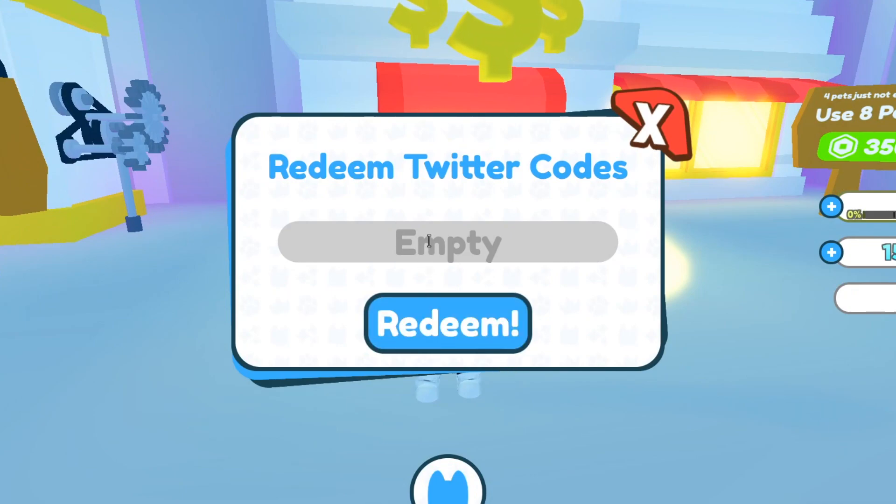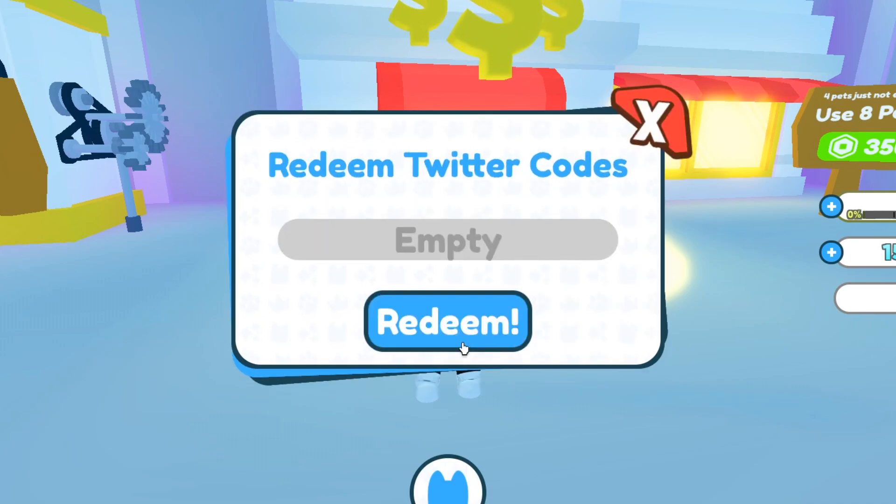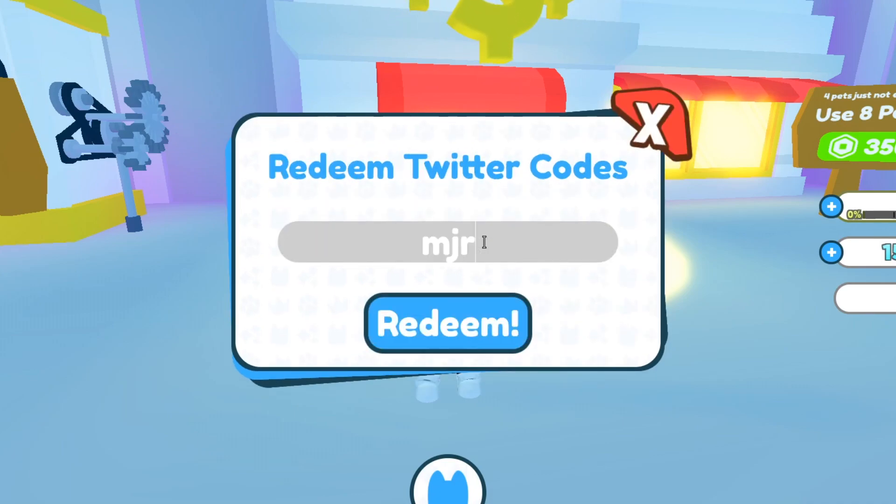We'll start with the newest codes. Some codes did get expired, so the newest one is called 'MoreCodes3.' I'm not going to be able to redeem it because you need basic rank, but that is a working code. Make sure you go redeem it for yourself — the code is MoreCodes3. That code gives you the Ultra Lucky Boost.